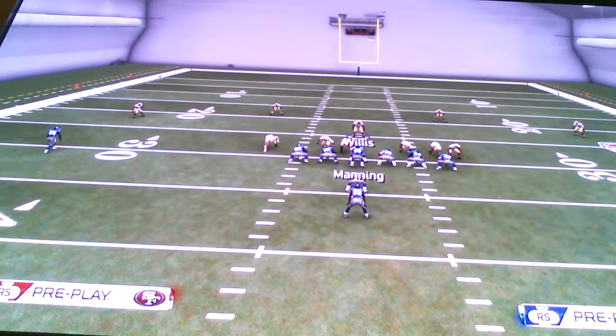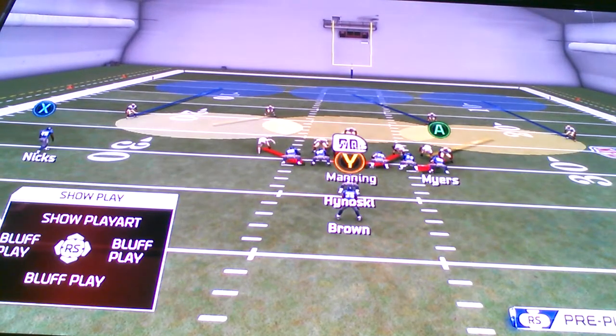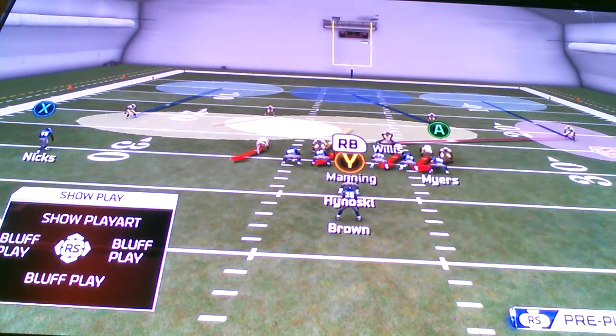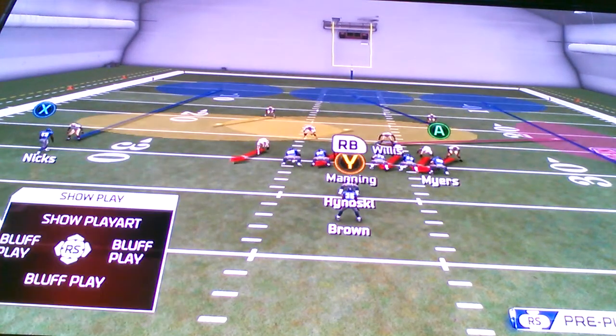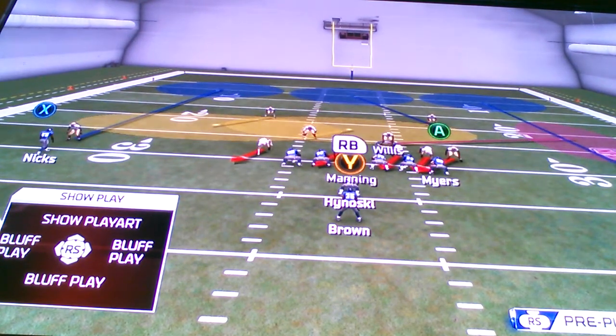To set up a blitz — an effective nano from this formation — all you got to do is crash your D-line to the left and zone your middle linebacker. You have to put him in the purple so he can cover the sideline and do press coverage. Doing press coverage will give you a two-man under look and will kind of discourage your opponent from throwing to the sideline.